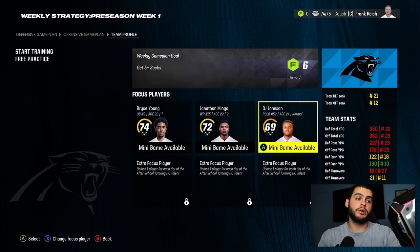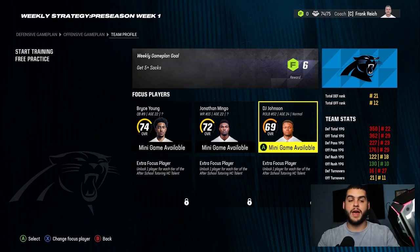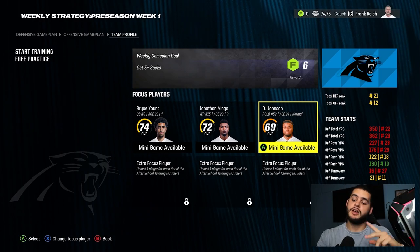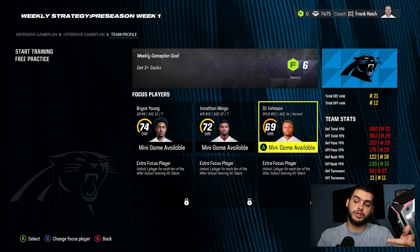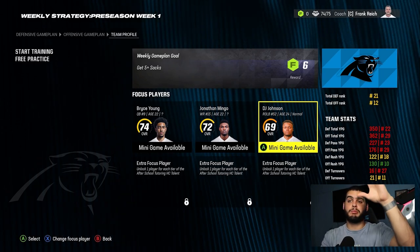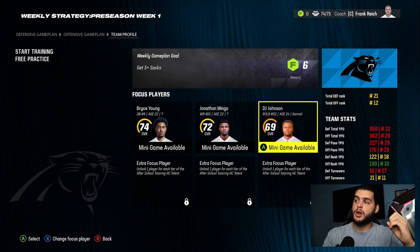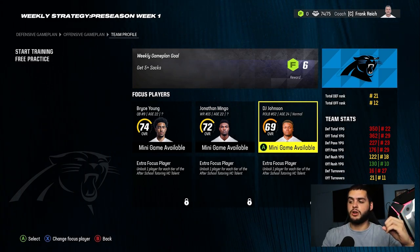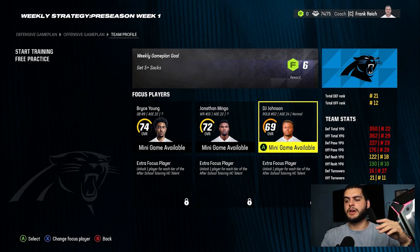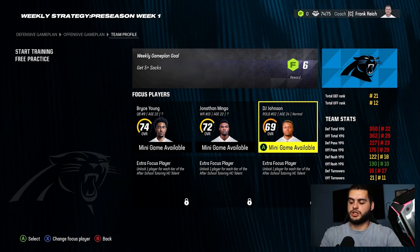The key thing is your focus players. If you get the focus player package, you can get one, two, or three extra players — that is so important. I highly recommend you get that. The easiest way is to pick a good coach; use a current head coach and they'll probably come with enough XP to get that early. If you start with a fresh coach you're coming in at zero, so it'll take a few games of the season to save up. That's how you play your mini games and get the extra XP.